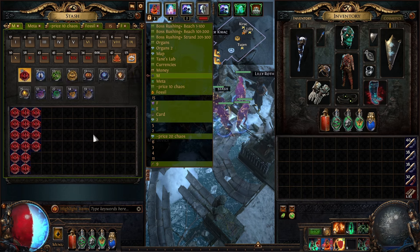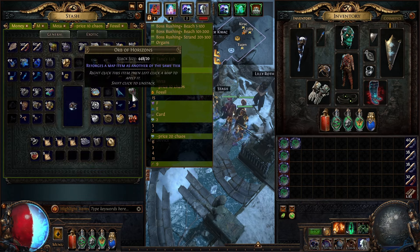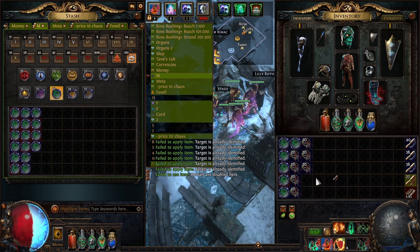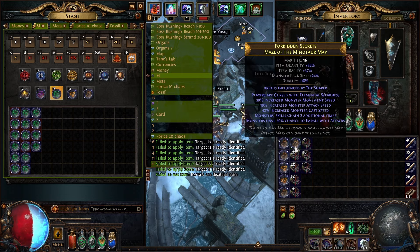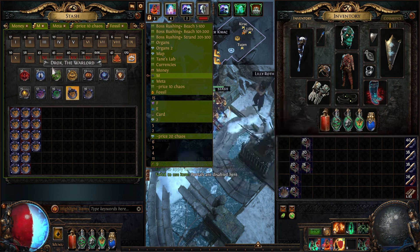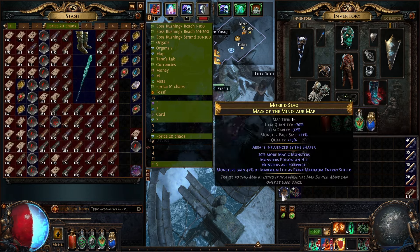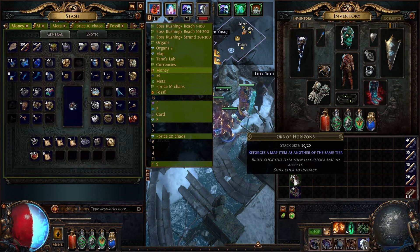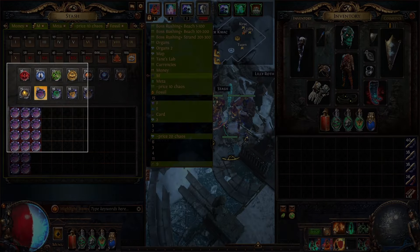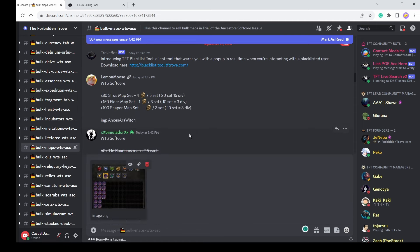These maps you can sell in sets, but first let's prep the sets - we're gonna use a few Horizon orbs. You want to sell them in sets because you're gonna make more currency that way. Let's Horizon them - we have Minotaur, Minotaur. Let's get an even set: we have 16 sets. Remove two maps to balance it out. Then Windows+Shift+S, take a screenshot, and go to TFT Discord, bulk maps.